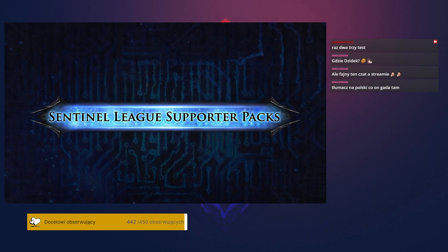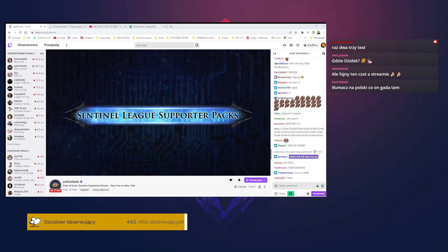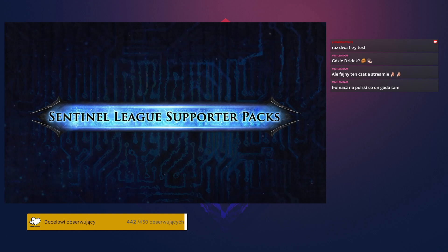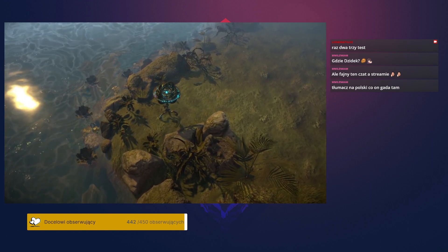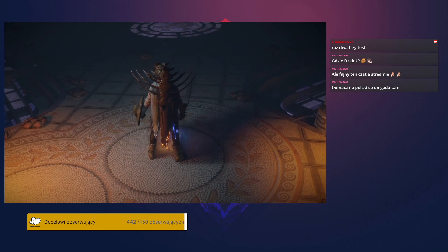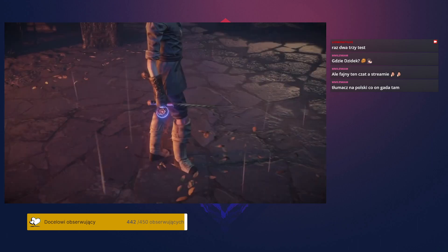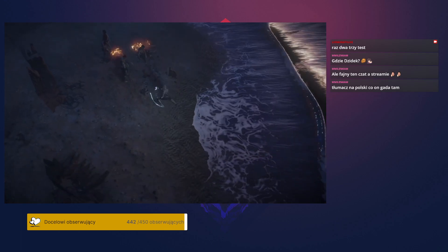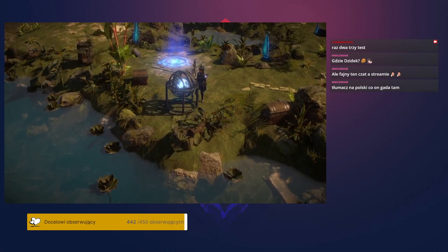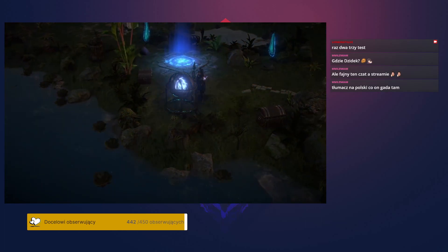Alongside today's livestream, we're launching two new series of supporter packs — the Arcanist and Reaper packs. Each tier contains the pack's full face value in points plus several exclusive microtransactions. These packs are only available during the Sentinel league and will leave the store forever in three months. Every microtransaction you're about to see is entirely cosmetic and does not affect your character progression or power. The Arcanist pack series contains seven exclusive microtransactions, including the Cloak of Elements, which indicates the power of your fire, cold, and lightning resistances on your back.